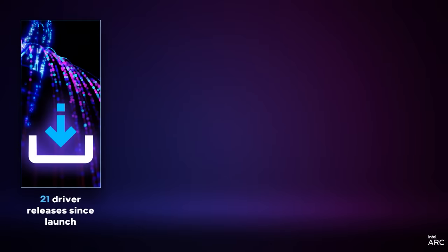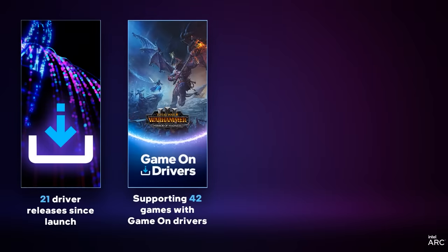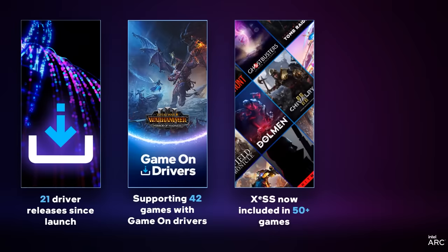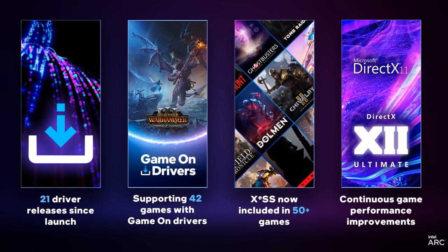Since then, our engineers have been very busy. We've had 21 new drivers since launch. We've had 42 new Game On Day Zero supports, which means we've done all the QA, all the verification, all the improvements for brand new titles — 42 new titles supported on the day of launch. We've had more than 50 XeSS titles enabled, and just continual driver improvements. This is really the long tail of improvements — polishing for years to come. And our support for Day Zero titles, 42 new titles, that's a massive investment, but it's worth it. We're going to keep our commitment to make Arc better over time.